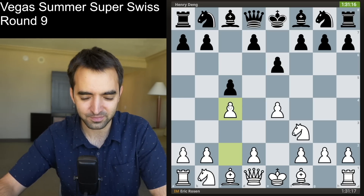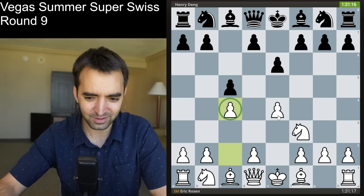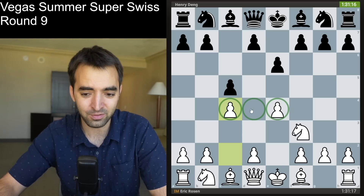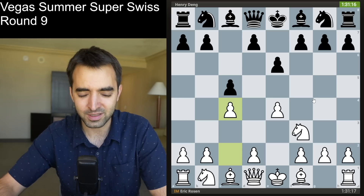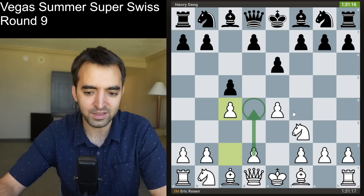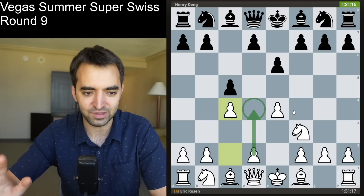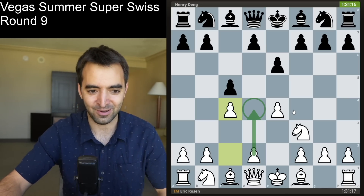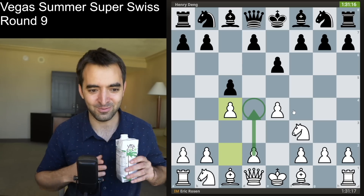It's a move pawn to c4, and at first it looks a little bit anti-positional — I'm potentially giving away the d4 square — but it's a very tricky sideline. In many cases white will end up playing d4 and go into kind of an open Sicilian Maróczy Bind position, but that did not happen. So in just a moment I'll show what did happen.